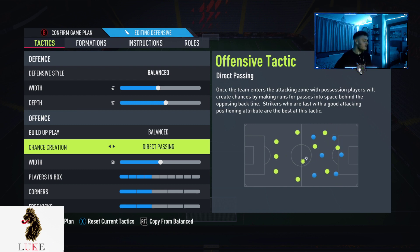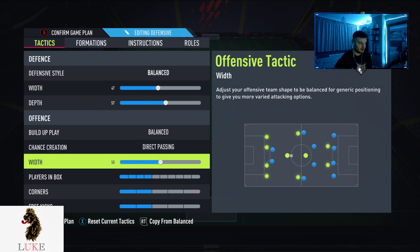The offensive width is 53 — again, not too wide, not too narrow. I like to find my happy medium, and once I find it, I'm living life.